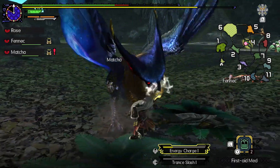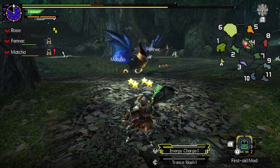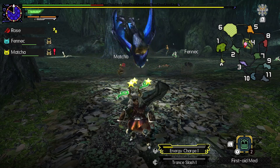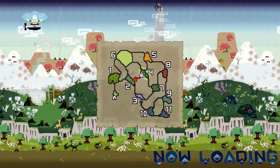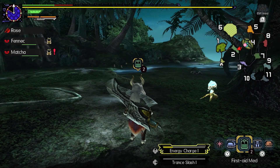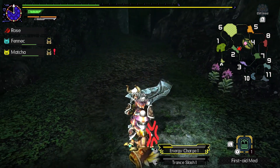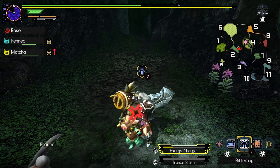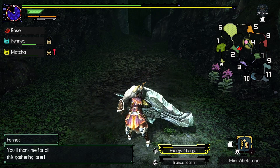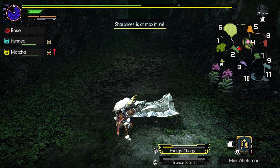Oh, we might die here. He knocked us into the next area - that's actually a bit of a blessing. Because that means we can just crunch down these two first aid meds and then go back in there ready for action. Let's sharpen while we're out here. This weapon has pretty good sharpness, so I'm not too worried about that.